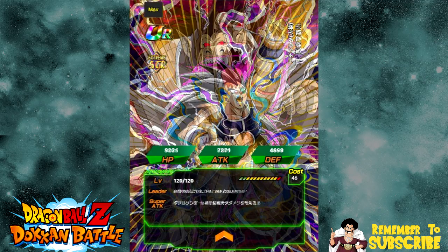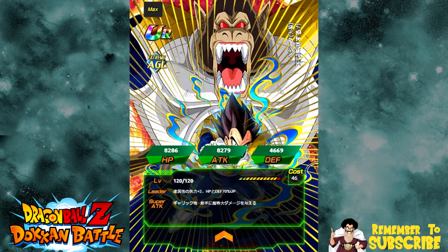The next one is the Transcendent Great Ape Vegeta. His leader ability is Agility Types, Ki plus 2, HP and Defense plus 70% up — they couldn't give him Attack. Stats are HP of 8286, Attack of 8279, and Defense of 4669. His Super Attack is Galick Gun, causes supreme damage to the enemy. Passive skill: when HP is 80% or lower, Attack and Defense plus 70% up, with a chance to go Great Ape up to two times. Link skills are Saiyan Warrior Race, Royal Lineage, Big Bad Bosses, Over 9000, Giant, Saiyan Roar, and Rebirth. He also requires three Nappa medals, so you need six Nappa medals total — go ahead and grind them out.